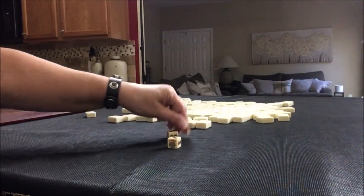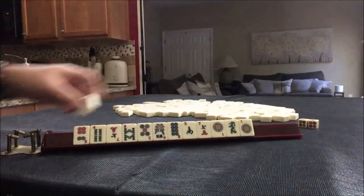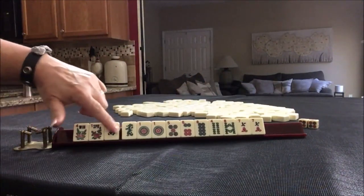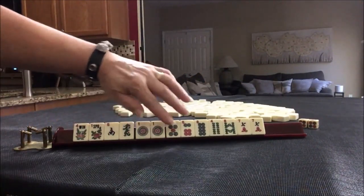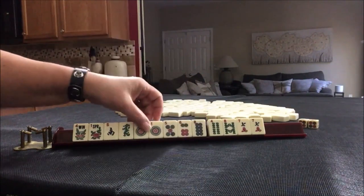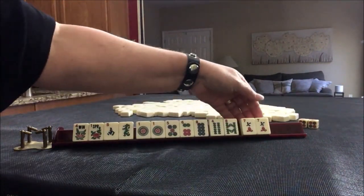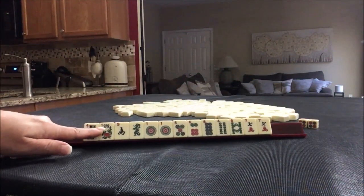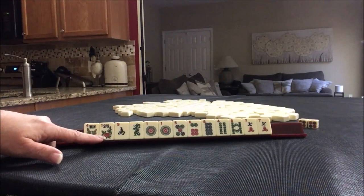This time I rolled a four. The tiles are: flower, south, green, pair of ones with dots, five dots, two bams, cracks, and a pair of sevens. What would you play, and what would be your first pass with these tiles?